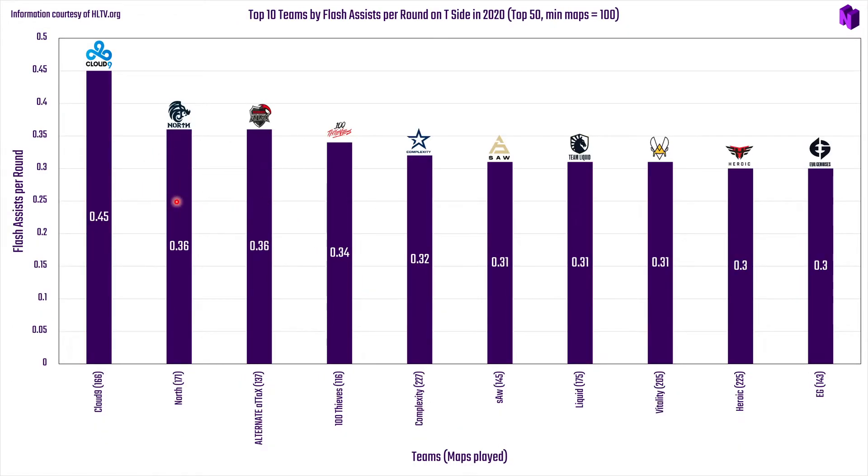On the T side, as predicted, Cloud9's number rises to 0.45 — meaning they get a flash assist nearly every other round, which is exceptional. By comparison, the fifth-highest team sits at around one-in-three, and by 15th to 20th place it drops to roughly one-in-four.